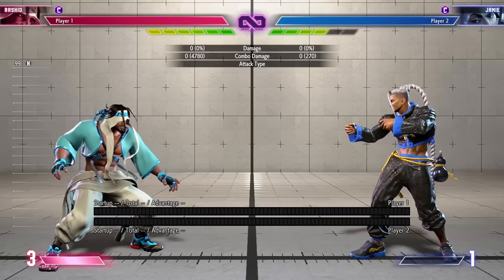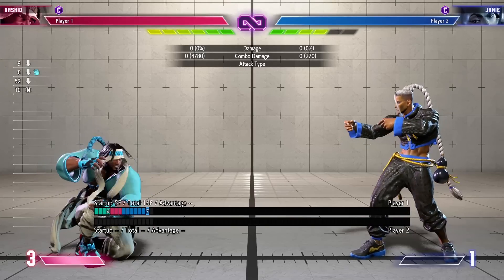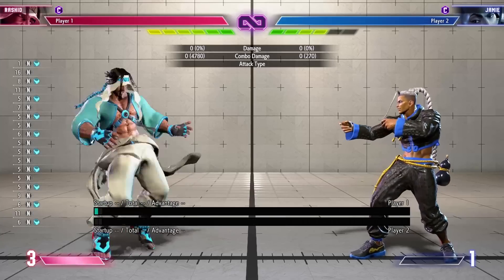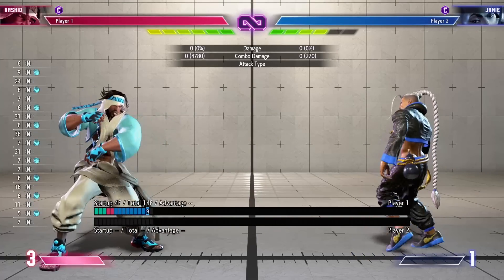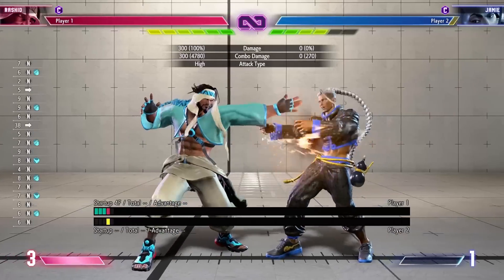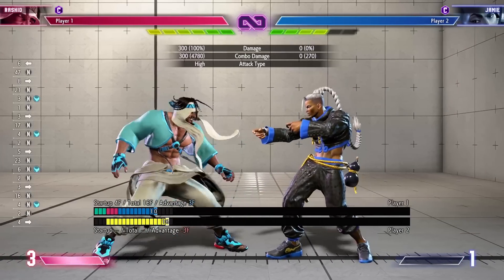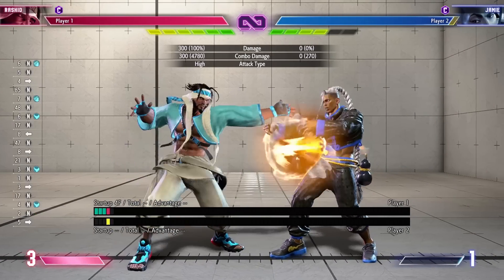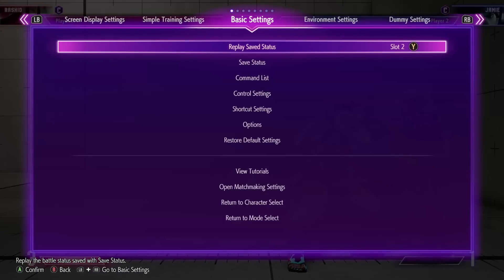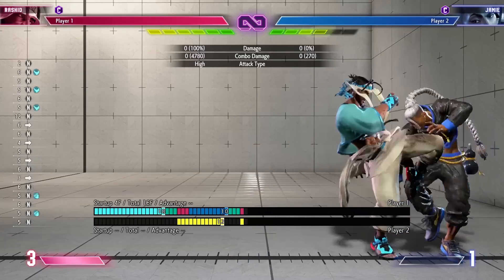Let's get into it. So Rashid — I do this in every video — we talk about the light buttons first. Surprisingly, his crouching light jab is not his four-frame button; it's the stand jab. Stand jab is the four-framer, same thing with his stand light kick — these are both four frames. The total durations are a little bit different, so if you want to use either for four-frame kills you just swap which one you want to use. Stand light jab actually goes a bit further in range.